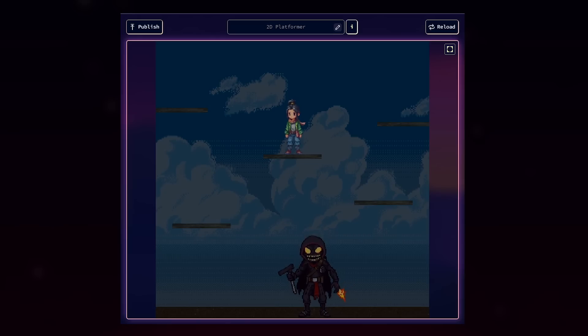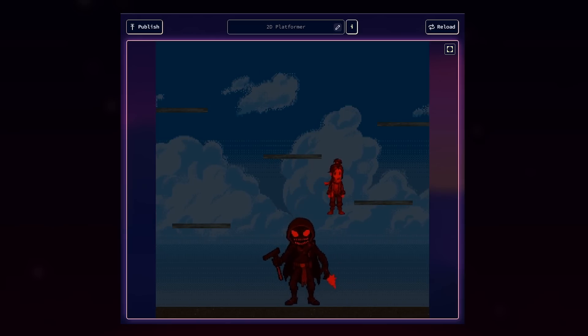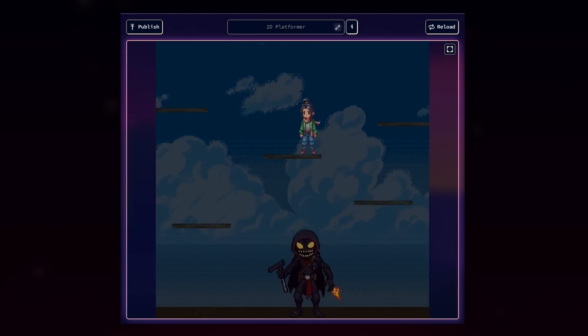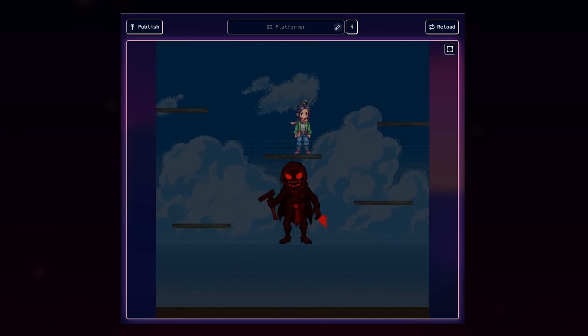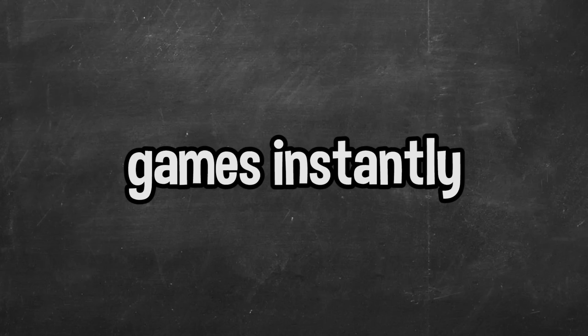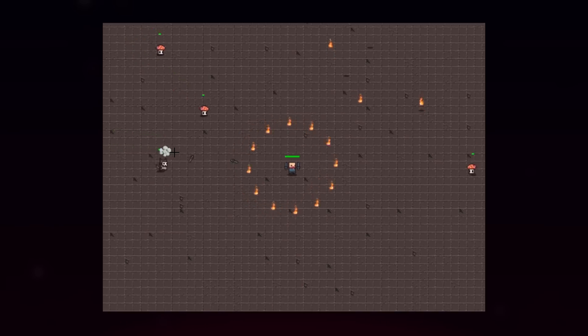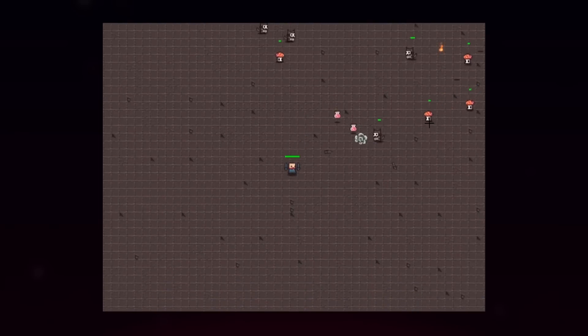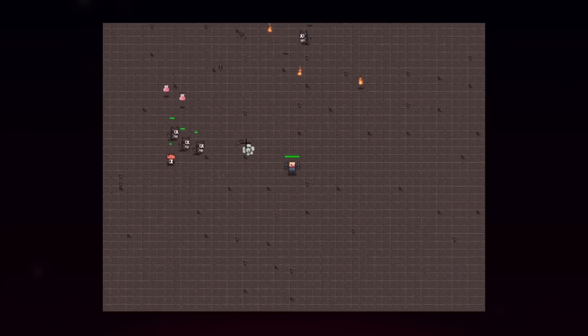This is obviously not a complete horror game, but it shows that with just a few prompts you can generate a project like this. If you build upon all these features you can easily make an effective game with AI using Rosebud — an AI game engine that can make games instantly. If you want to try out Rosebud AI for yourself and see what games you can make, there's a link in the description.